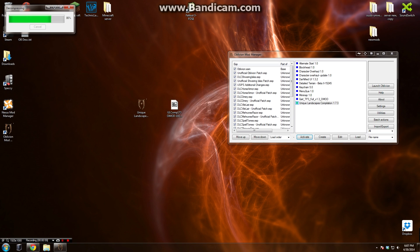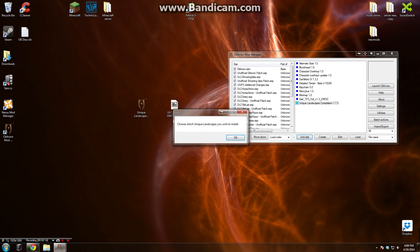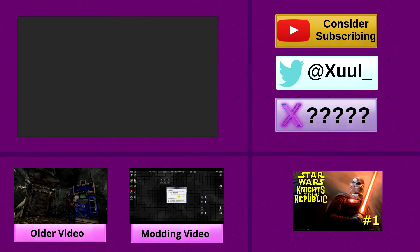The mod is actually successfully installed. Just run BOSS and that's it for the installation. One thing I totally forgot to mention — during installation a prompt appears where you can either install all the Unique Landscapes modules or select them individually from a list. I'm just going to install all of them. If you click no, it will allow you to choose which ones you'd like.